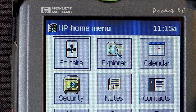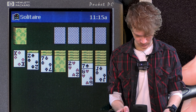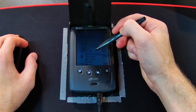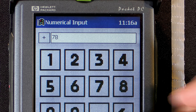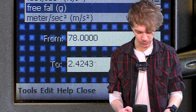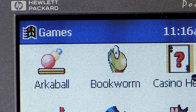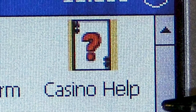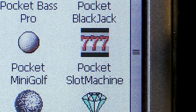I'm already bored. Solitaire. Oh wow. Drat, I'm out of moves. And of course it's got Convertit. So if we have 78 foot-seconds, that is equal to 2.4 freefall. Makes a lot of sense if you've done a little bit of phonics back in the day. Arc ball, bookworm, casino help — we all need a little bit of that. Give me some of that pocket slot machine.